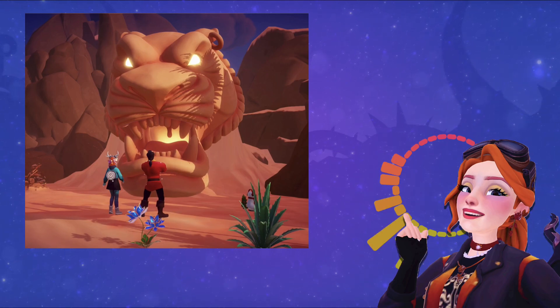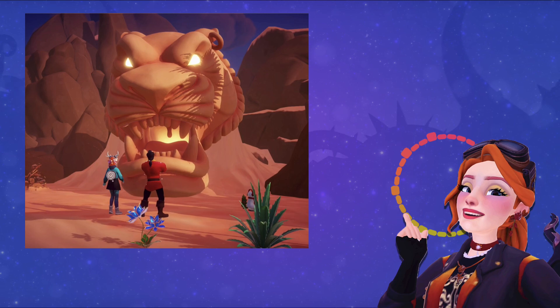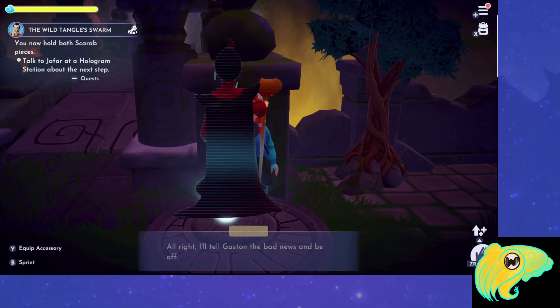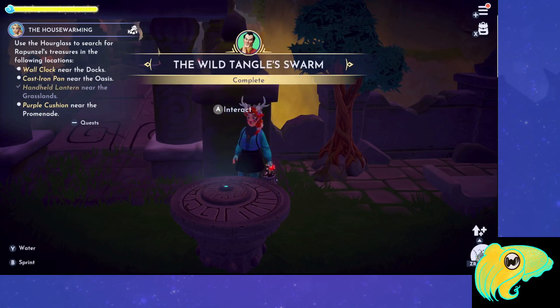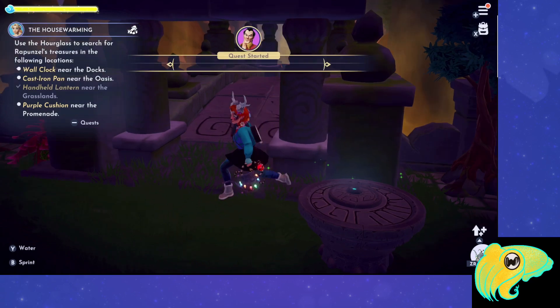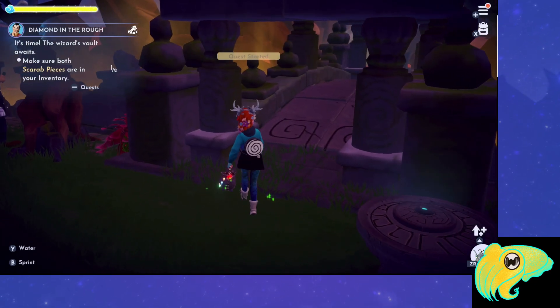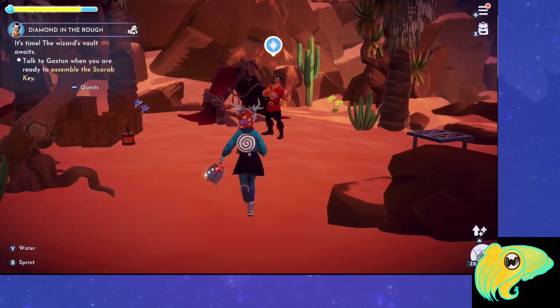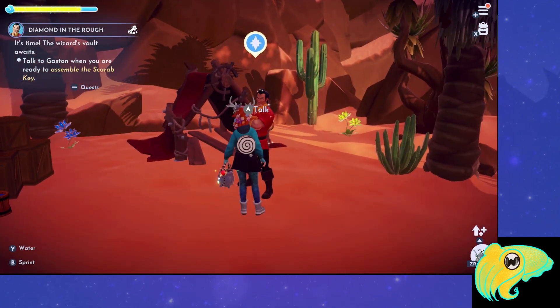This quest takes place in the Glittering Dunes. To start out, you're going to need to have both halves of the scarab beetle. After completing the Wild Tangled Swarm, the next quest is Diamond in the Rough. This quest starts after you have both scarab pieces — you need to make sure you have them in your inventory. Once you have them in your inventory, go to Gaston and give him both of the pieces.